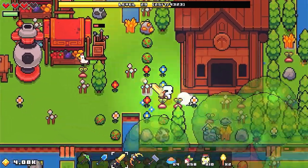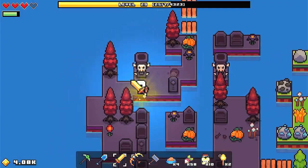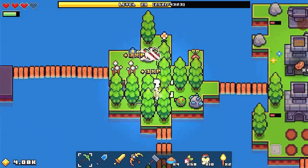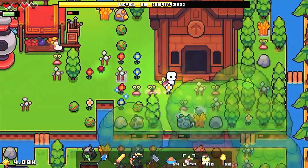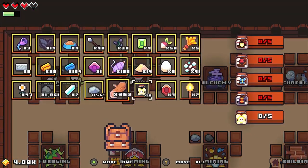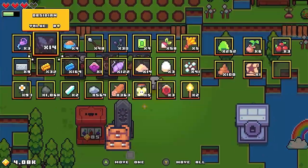Alright, what is going on everybody and welcome back to a new video! Last video we discovered these puzzles here — pretty cool. We tried using a torch on it and it didn't work. Also before the video started I saw this in the market, so I decided to buy it, and also some food because we were running really low. That means we can go ahead and complete that and we just have extras.